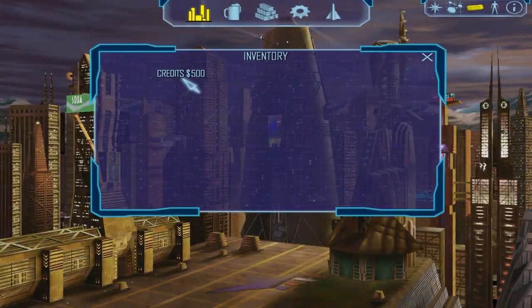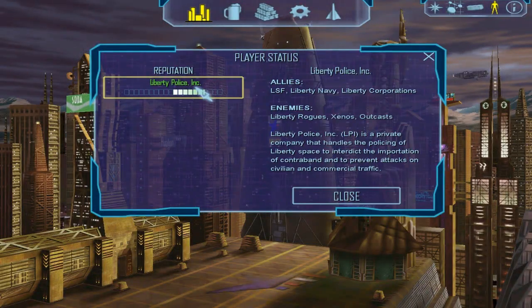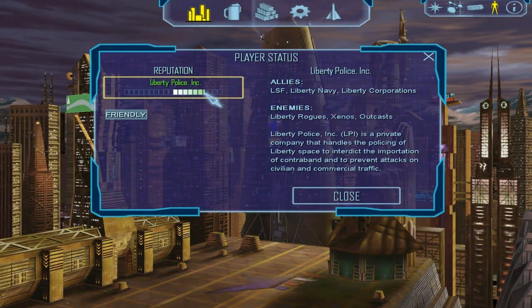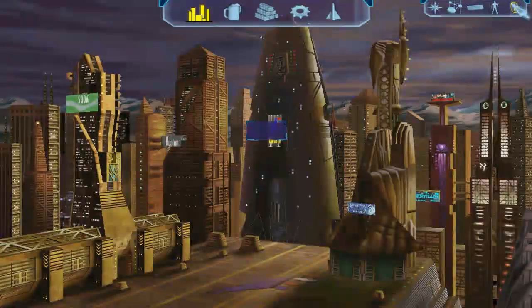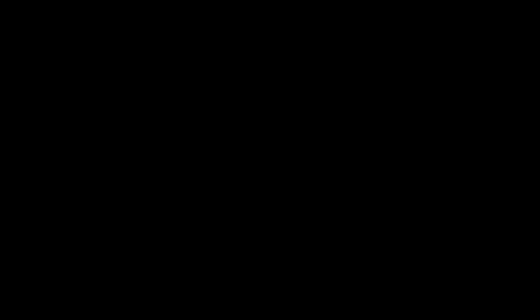I'll check my inventory here. I have 500 credits, which is barely anything. My standing with the police is friendly right now — good, I'm not a criminal. So, to the bar.